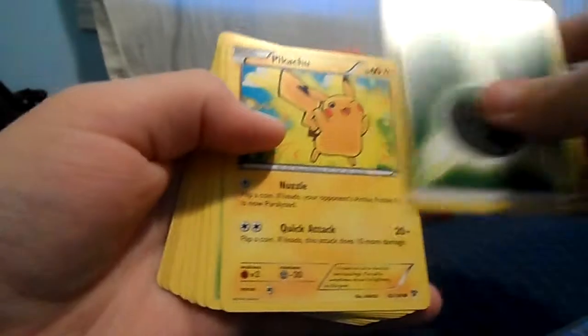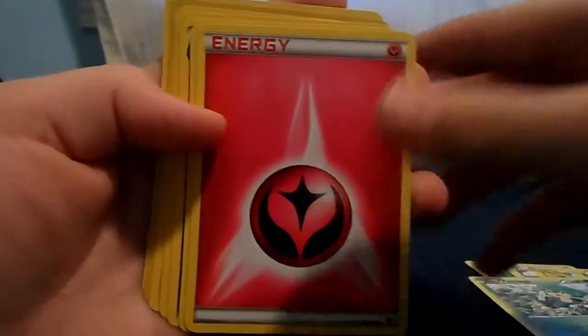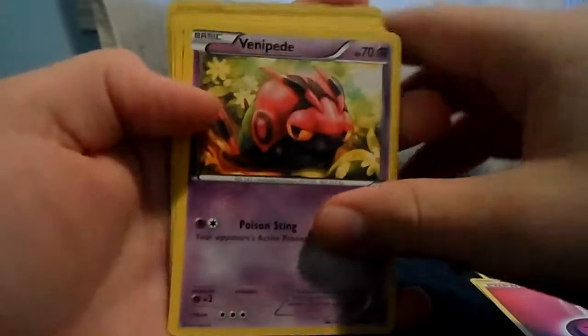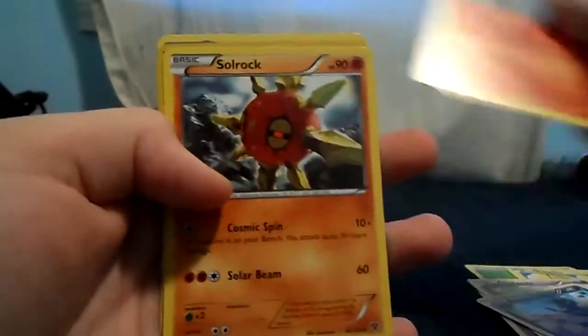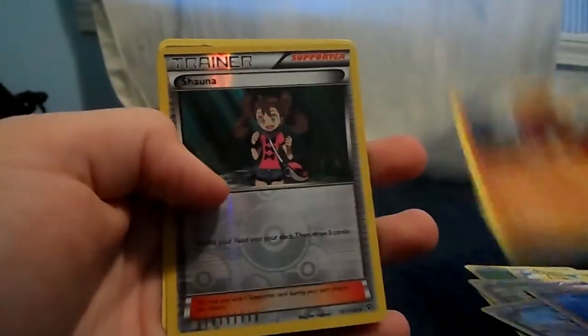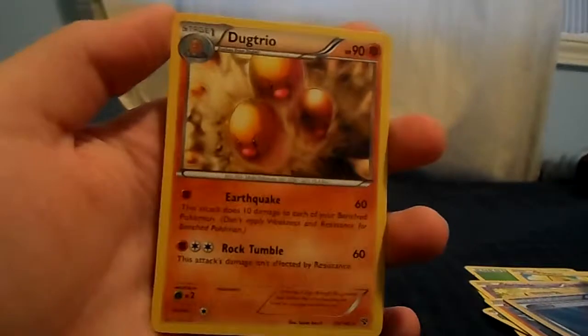So we got Grass Energy, Pikachu, Pan-Sage, Fairy Energy, Venipede, Crocorock, Fletchender, Solrock, Shauna, and Dugtrio.